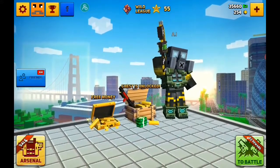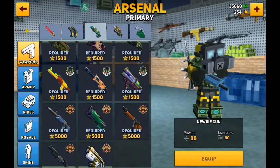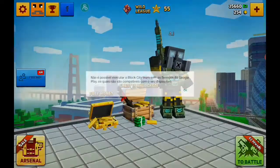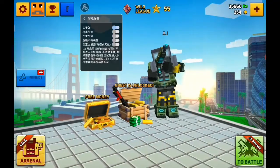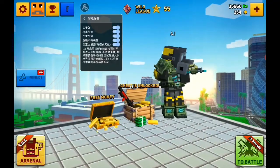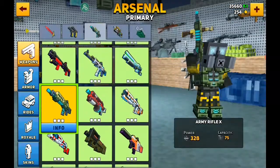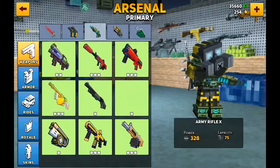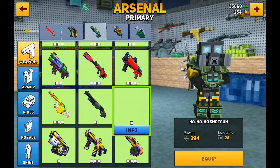Let's get started. Let's go to the armory and I will show you the first cut weapon, which is the Hoho Shotgun.